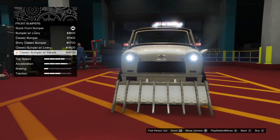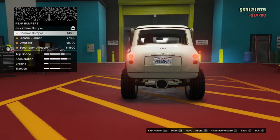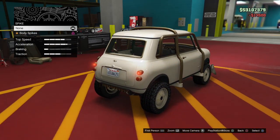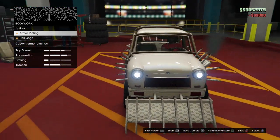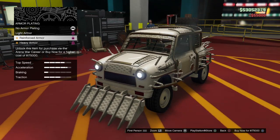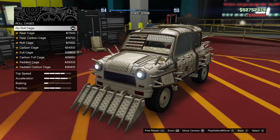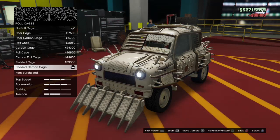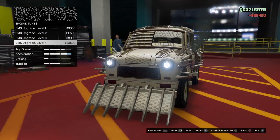After you get it and upgrade it to the Future Shock Issi, let's go do the mods and get that money. We're going to modify the vehicle. The first thing you need to do is buy the most expensive option on every single category. So we're gonna buy the stunt boost — that's the most expensive. Then front bumper: the Nobody Classic bumper. Rear bumper: the secondary diffuser. Bodywork: spikes.